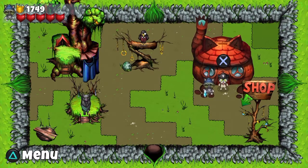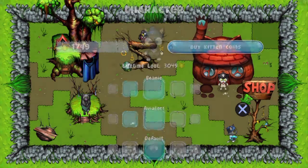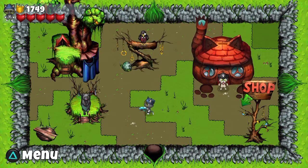This guy here, the pirate pug, gives you bounties for things to do - like destroy crates or kill certain types of enemies. And he will give you cat coins which you use at the shop, where you can buy beanies and glasses and skins for your cat. Don't know what the bird does. And this guy gives you your main story quests. He's got a few quests for you, each of them lead you off through one of these grassy doors.